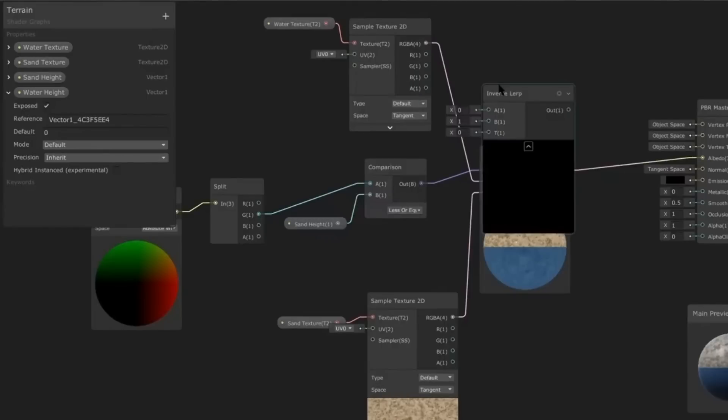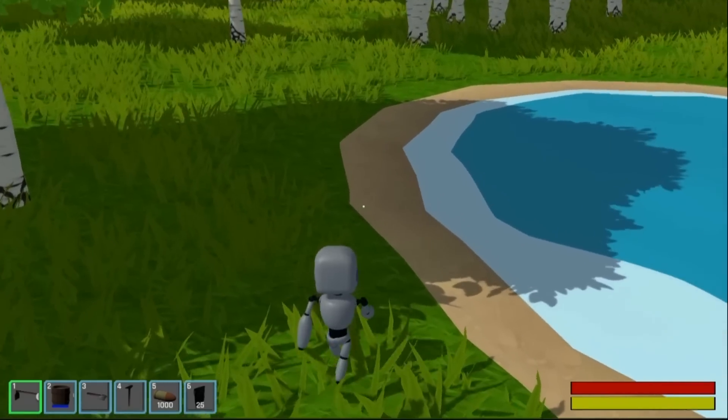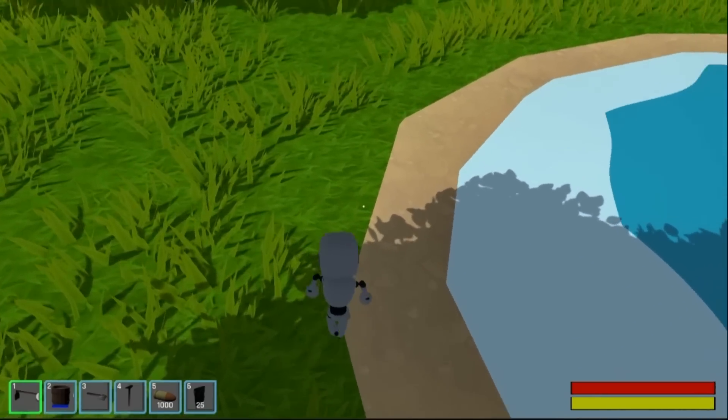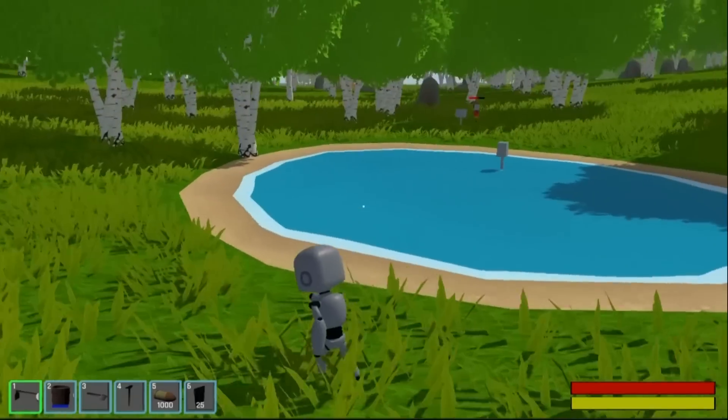And since I'm a pro now at making shaders, I followed another tutorial to make a texture shader for the terrain. Shoutout to Snubber on this one — it's not perfect since there are still hard lines between the textures, but it's a good start. But the most important part is the shadows are back.